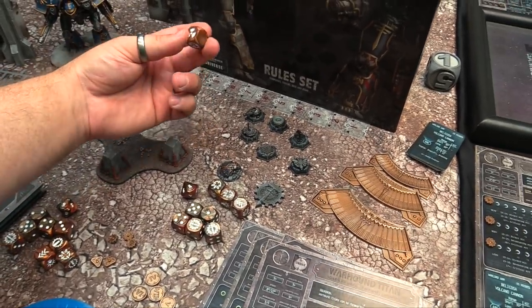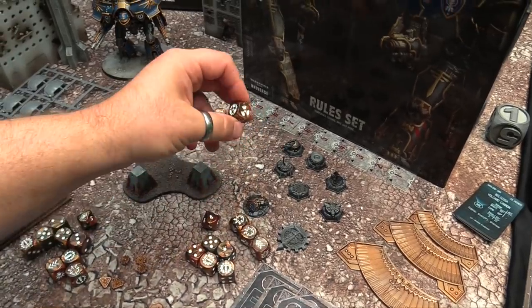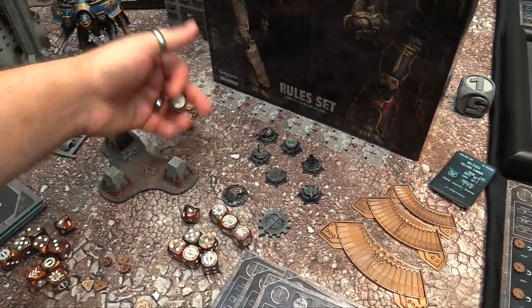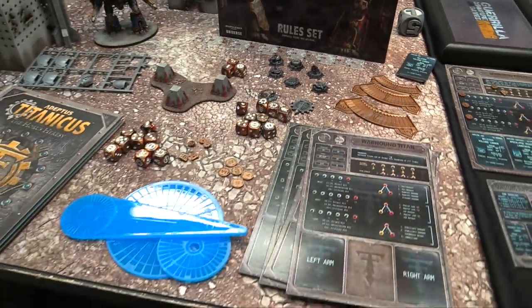The advanced rules add things like your reactor die — an additional die for determining stress level on your titans. Your reactor die has different reactor results, and this is the Mechanicum symbol — the Mechanicum die — where you accidentally awaken the machine spirit and the titan takes off and does something you don't want whenever you push its reactor.